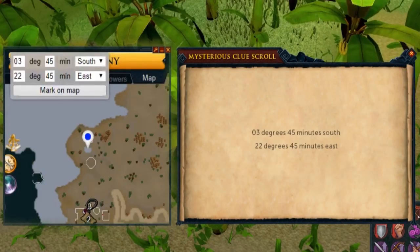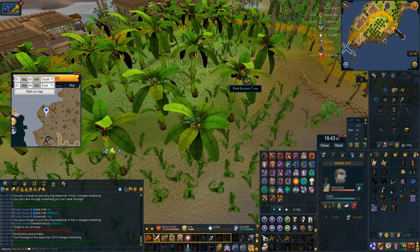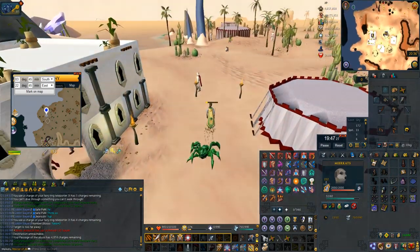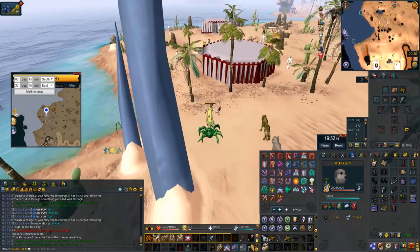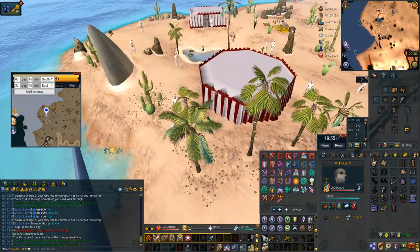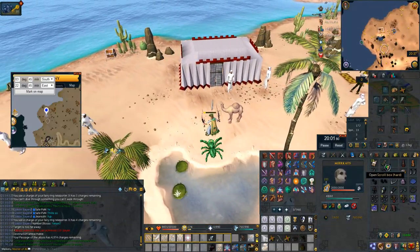Next up is the coordinate clue that is north of the bandit camp. The obvious choice is to use the bandit camp scroll to then run north. I use my globetrotter arm guards and use option number two which is that bandit camp scroll. I surge and bladed dive up north, then use the meerkat scroll to skip the wizard.